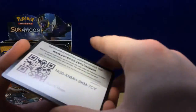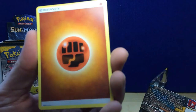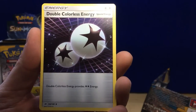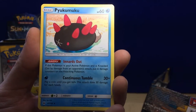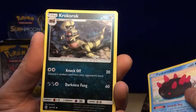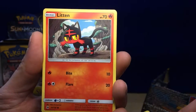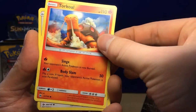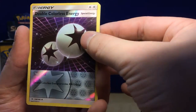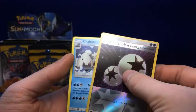Starting out: Fighting Energy, Double Colorless Energy. Pack 1 contents: Payu, Kumuku, Crockarook, Stuffle, Litten, Torkoal, Yungoos, Rowlet, reverse holo Double Colorless Energy, and a regular rare Crabominable. Cool start!